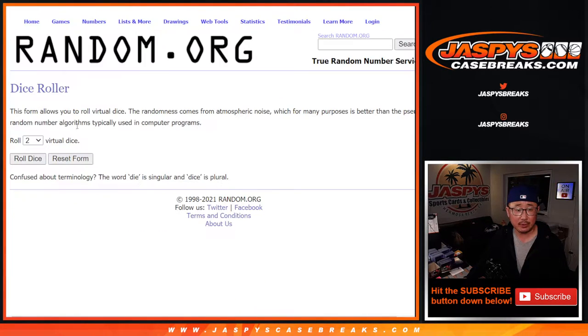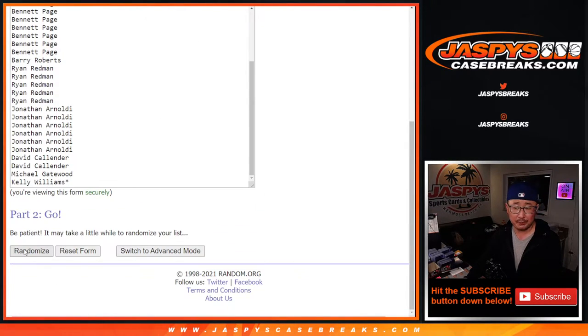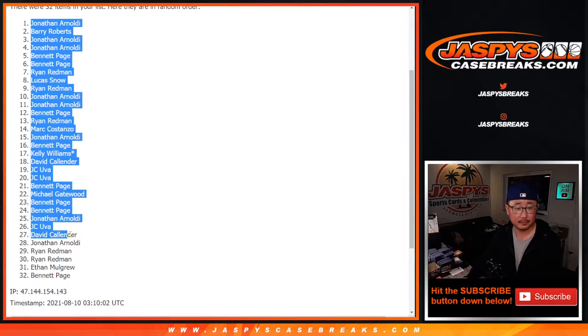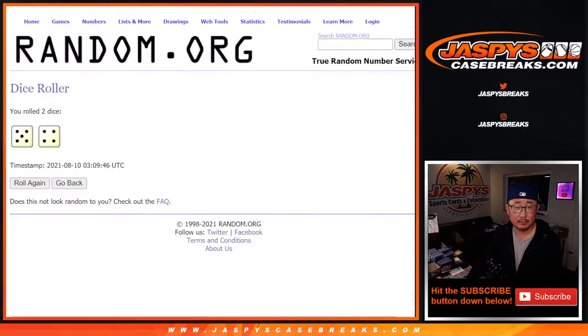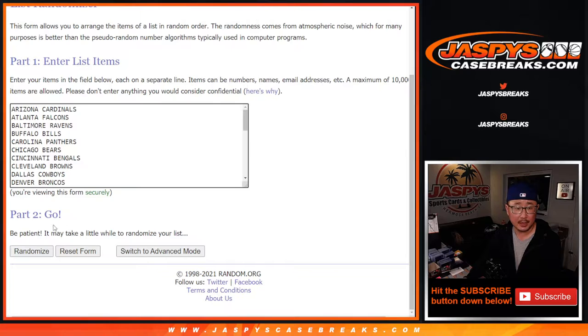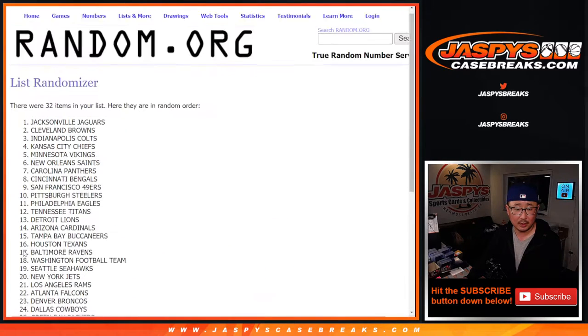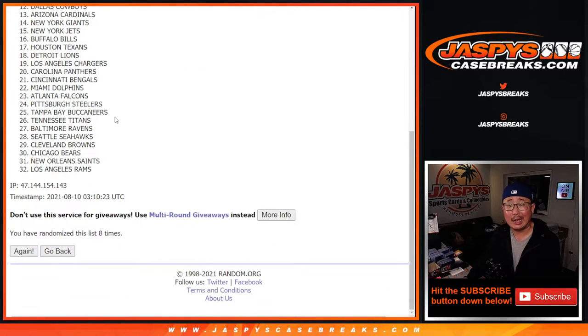There are the names, there are the teams, and let's roll it and randomize — names and teams, nine times each.